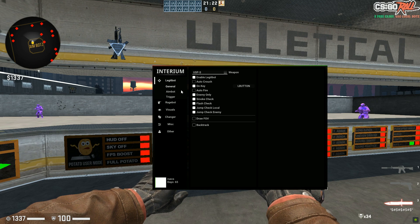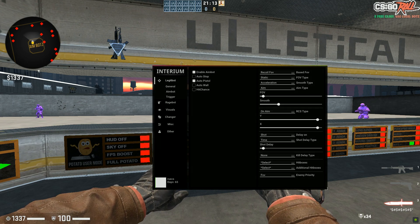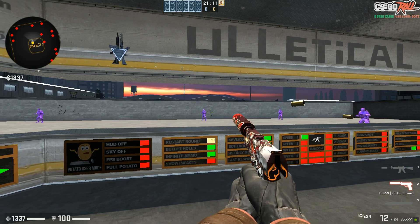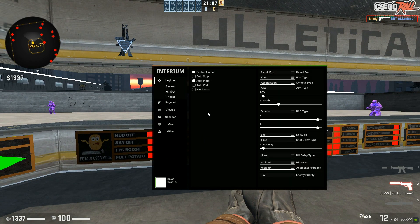Let's come to the aimbot tab — this is where you basically choose your aimbot settings. Enable aimbot, you have Auto Pistol — if you don't know what that is, you basically shoot the pistol and you can hold the mouse button without clicking and it'll click for you. Auto Wall basically lets you shoot through walls with the aimbot on still — I don't use that because that can literally get you an overrage ban, which is not good.